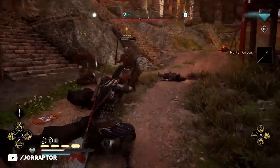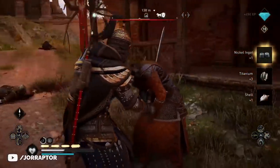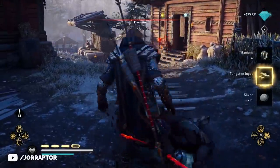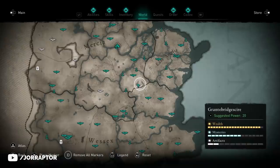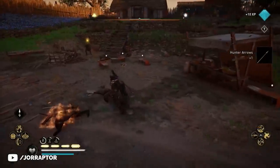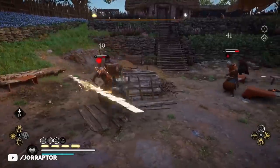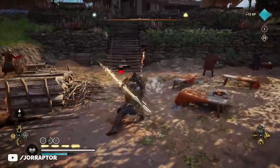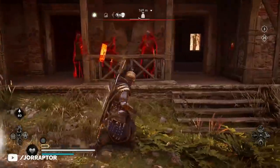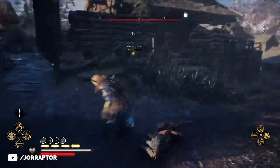With the recent update, Ubisoft also secretly removed the latest XP and ingot farms. In a previous video I showed specific locations where you'd find a special enemy with a yellow dot above his head — killing them would give you a carbon, nickel, or tungsten ingot depending on the region. One such location was in Groundbridge Shire. Footage from before the update shows the lieutenant-type enemy there, but after the update that enemy is gone. The same is true in Lincoln Shire and the special bandit with tungsten in Jorvik Shire — all removed.